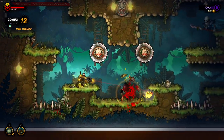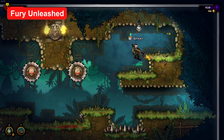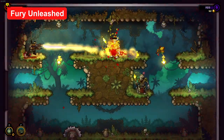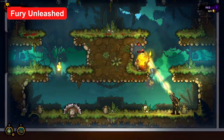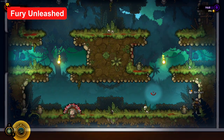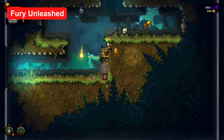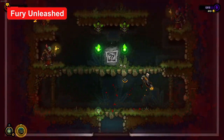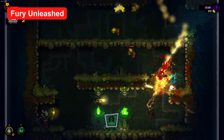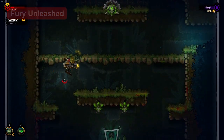Last month I complained about Colt Canyon being a pretty bland roguelike, and it seems that Humble kind of came in with a complete reversal this month with Fury Unleashed. It's a really good roguelike that differentiates itself from other games in the genre. The enemies and weapons were really interesting, and there were several mechanics that I felt were pretty cool. Instead of always just giving you loot when you open a chest, there are these chests that give you a mission to complete as you go through the level, and doing so will give you the rewards. There's also a big emphasis on moving fast and building your combo meter, which gives you damage resistance and healing when you reach certain combo levels. There also seems to be a good amount of progression, with being able to level up your character when you die so that in your next run you come back stronger. If you like roguelike games, absolutely check this one out.